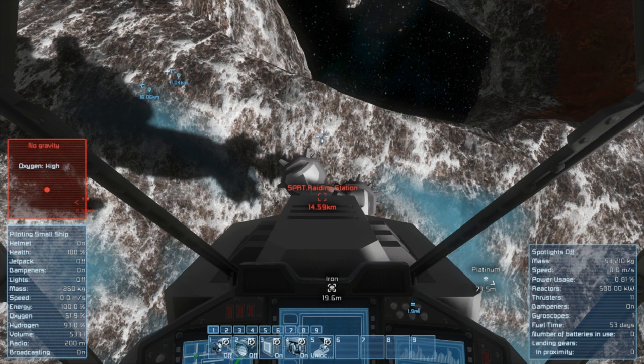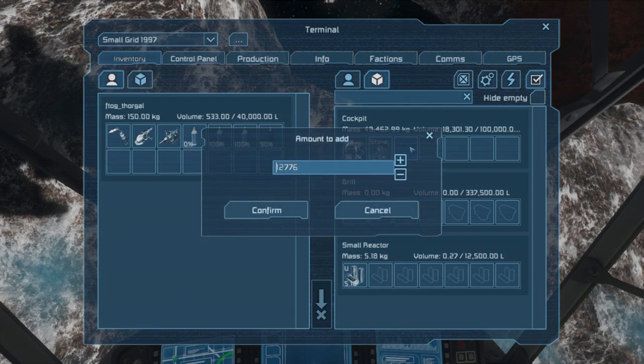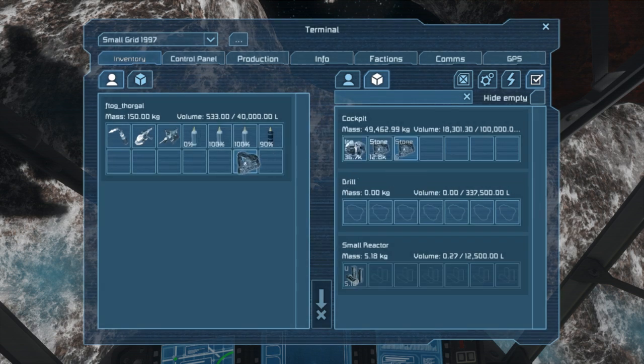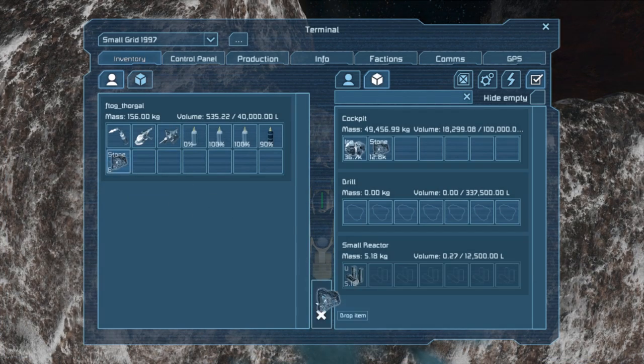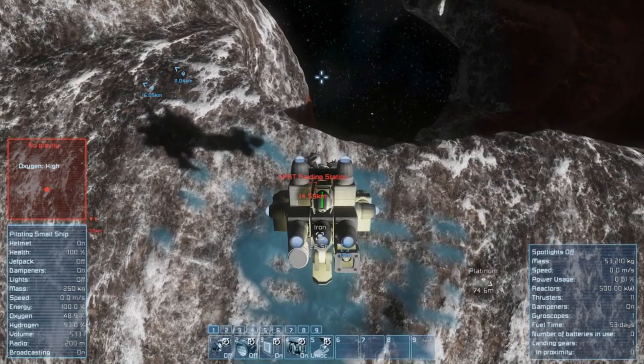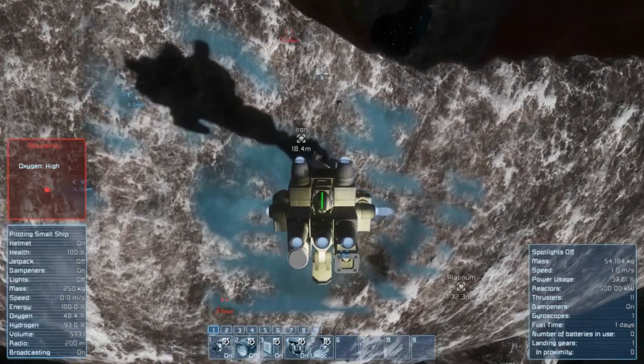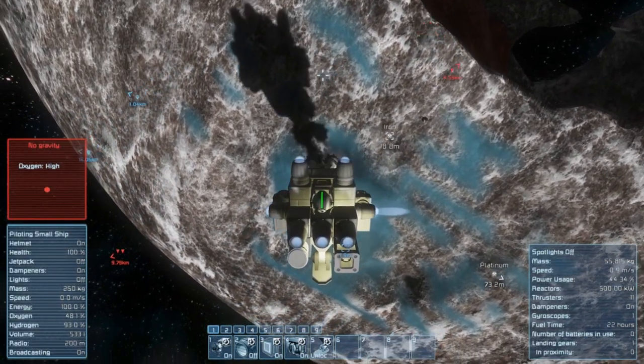There's space pirates near a raiding station - probably want to stay away from that. Anyway, to dump stone from inventory: drag some out, put it in your inventory, then drop item. In third person you can see the little pebble right there in front of me where the drill is - the bigger the item you throw out, the bigger it appears in space. Hope you guys enjoyed the episode - I'll be busy mining, see you in the next one. Take care, stay safe, bye!